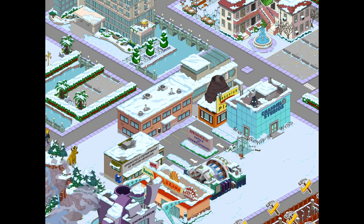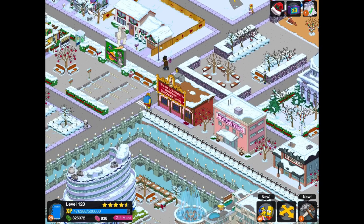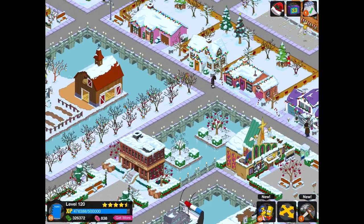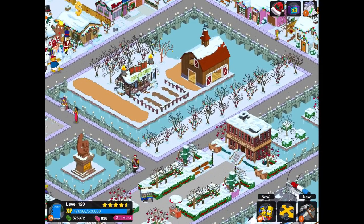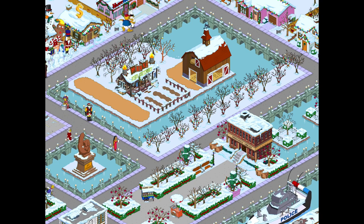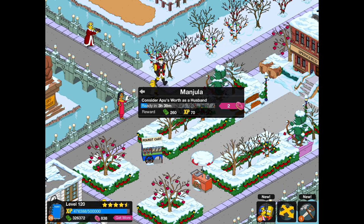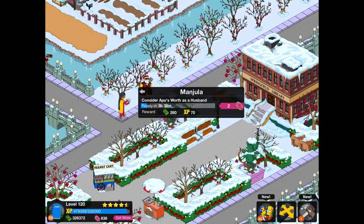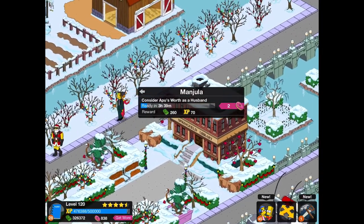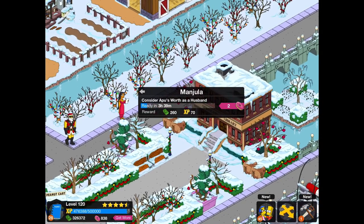If you have character costumes, they earn 50% more cash on top of the original character earning. So if you've got a costume and don't need to do any quests, use the costume instead of the ordinary character. Also, you want to get a lot of premium characters from the Yearbook Mystery Box because they earn 100% more money than ordinary characters — so a character like Manjula is going to earn significantly more.